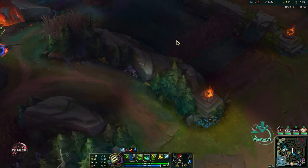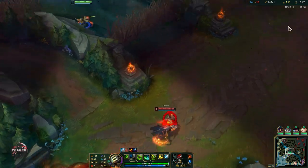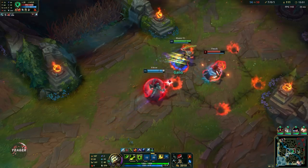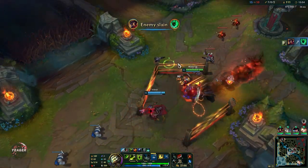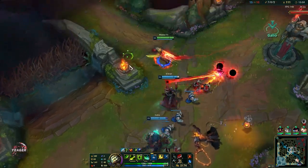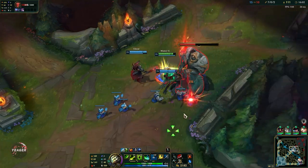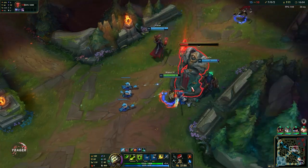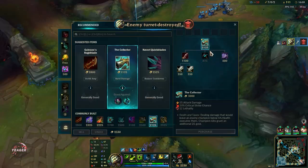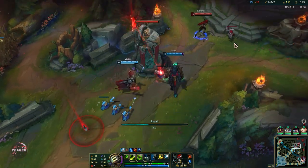We can go for a kill here — I have my ultimate and the blue smite so I can smite him to slow him down. Alright, let's go in with the ult. Nice. Sometimes you want to save that Q in order to secure the last auto attack on them — that is what you want to do if you know they have some kind of movement ability or summoner spell like Flash. Then you want to save that Q until they've used it, and then you can follow them.